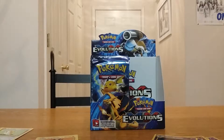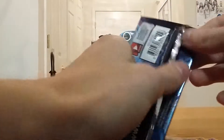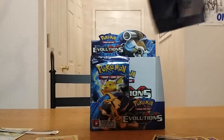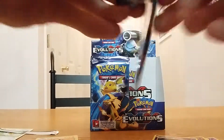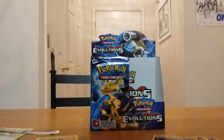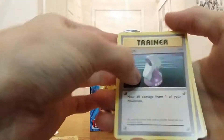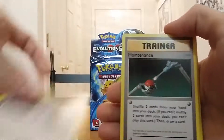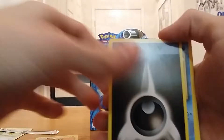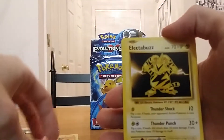Is there a Gengar in this set? Oh no, I don't think there is. This is the last pack of the right side. What do you want out of this pack? Another full art! Brock's Grit, Misty's Determination — another Mewtwo, another Mewtwo EX full art! Potion, Maintenance, Poliwhirl, Vulpix, Dark Energy, Magikarp, Weedle, Electabuzz, reverse holo Seal, and a Starmie.